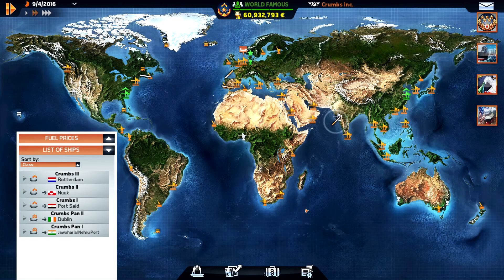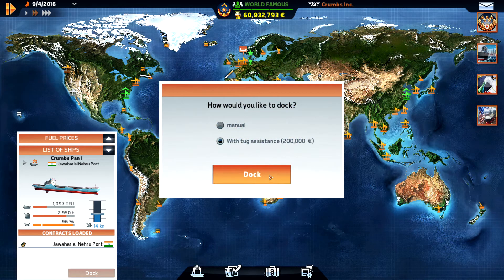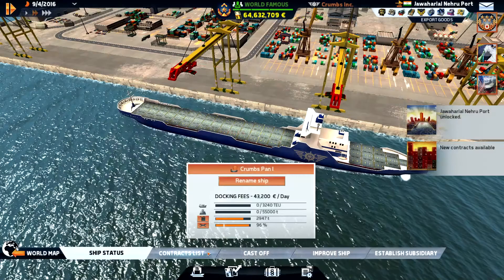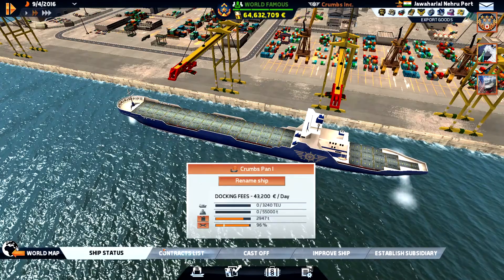Hello everyone, I'm Krams and we're playing Transocean, the shipping company. We have just arrived at port, so let's dock this one. We have some antiquities and we unlock this port.